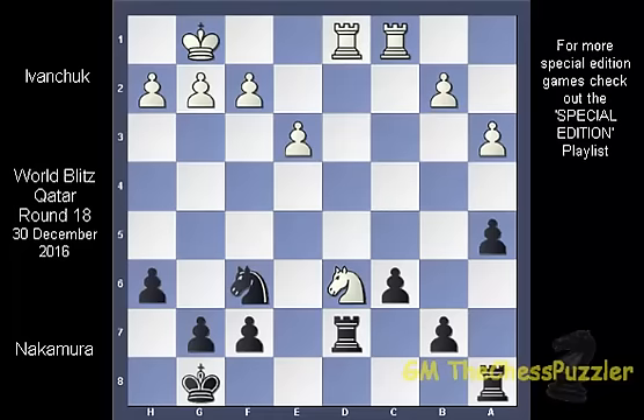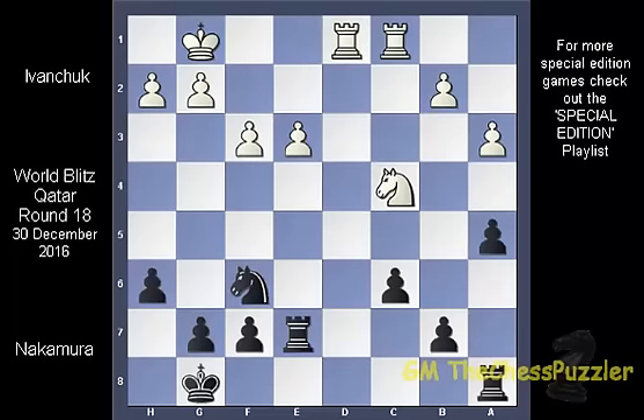Ivanchuk saw the problem and pushed his knight back to force the exchange on d1, but Nakamura rejected it and moved out his rook to e7. The position looks very equal but white has one little problem, and if not careful that small problem can become a very large one. Having his king locked in without an escape route is not something many players would accept, and it was at this very move where Ivanchuk played f3 and released the pressure of being mated unnecessarily.